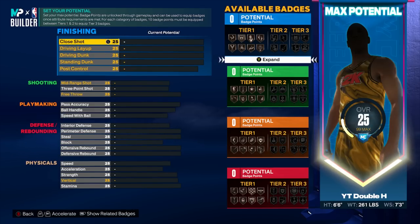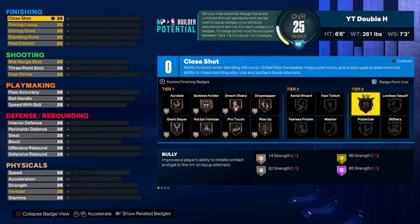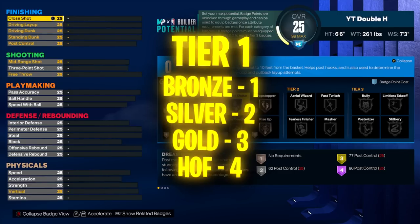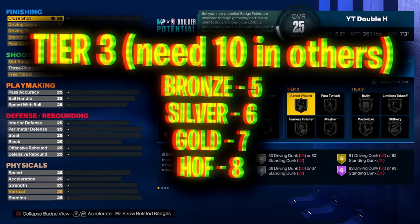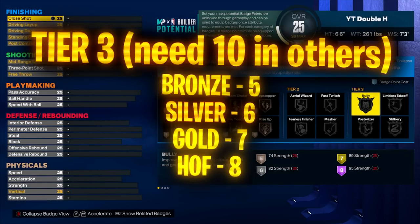This is probably the most confusing part. There are tier one, tier two, and tier three badges in every category. Tier one are the best. Tier one badge costs: bronze 1 point, silver 2, gold 3, Hall of Fame 4. Tier two: bronze 3, silver 4, gold 5, Hall of Fame 6. Tier three requires 10 badge points equipped between tier one and tier two, plus costs bronze 5, silver 6, gold 7, Hall of Fame 8.